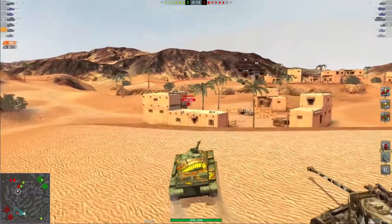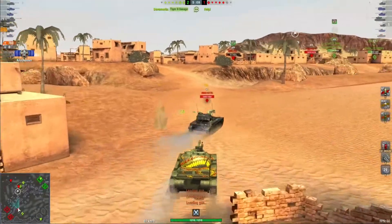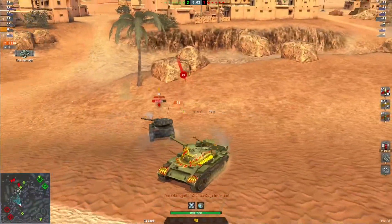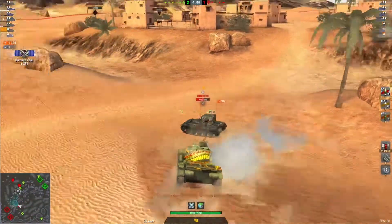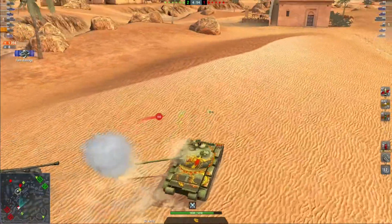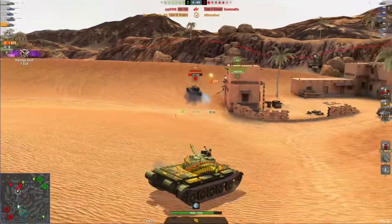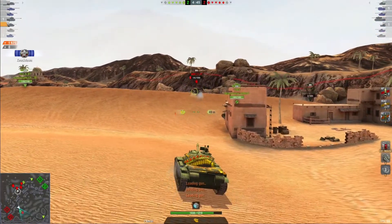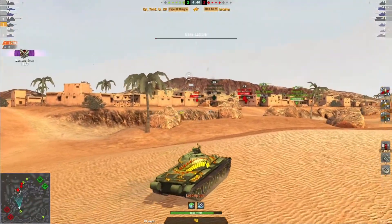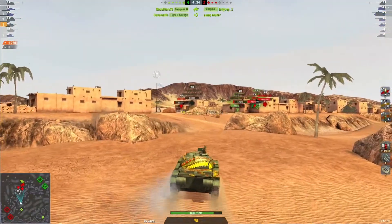Those three tanks from the enemy team managed to push over and get in without too much issue from us in the field, but the rest of the team that sat forward closer to the ravine edge in the middle got punished big time. Now this light tank came out here, which is the right instinct — trying to spot for his team — except he came out way too aggressively and paid the price. He's dead. If you are that light tank and your entire team is in the town, just be very passive out here, because your team needs you alive to spot the dunes to be able to win.